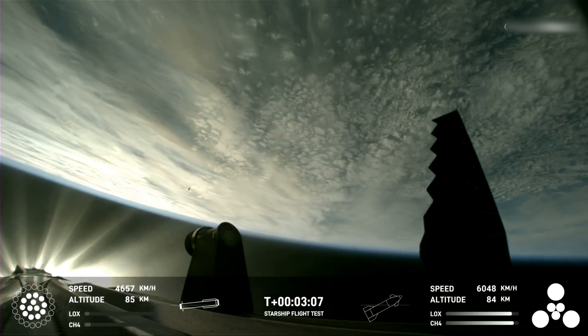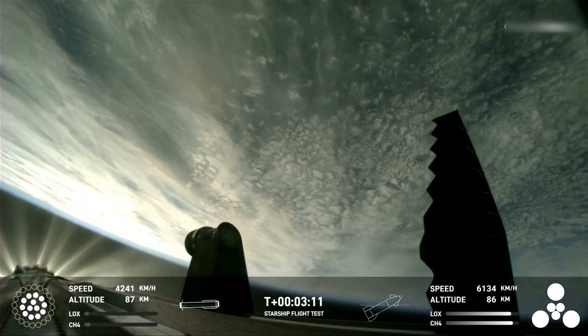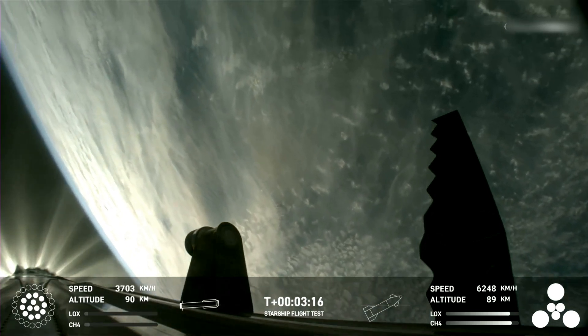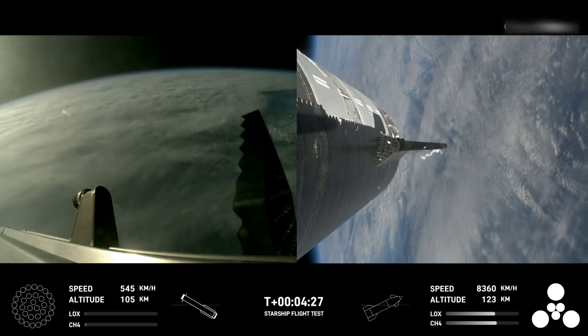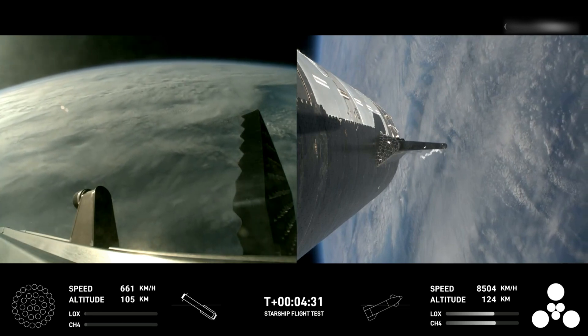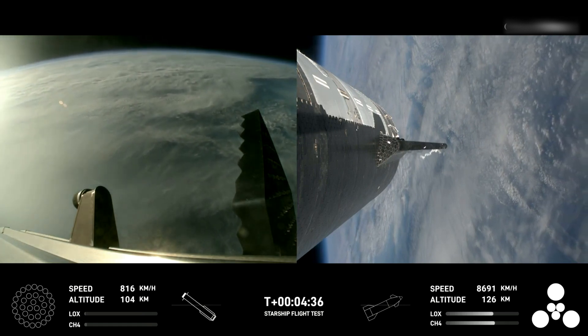Booster is now making its way back, seeing six engines ignited on ship. We've got a Starship on its way to space and a booster on the way back to the Gulf. Everything is looking good for both the first stage — the Super Heavy booster on the left-hand side of your screen — as well as on the right-hand side, that is Starship, or what we also refer to as the ship.